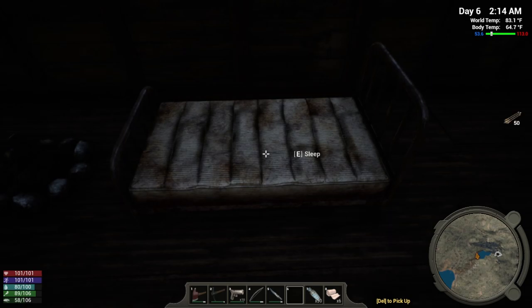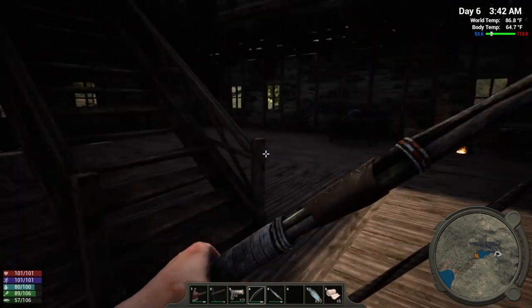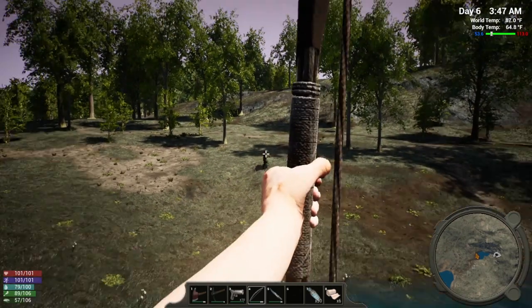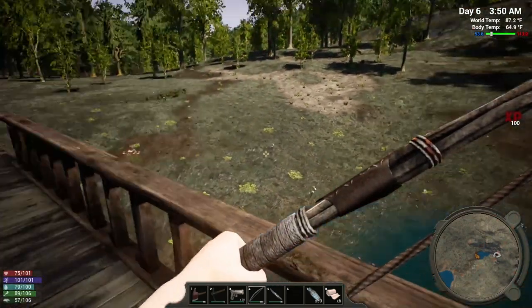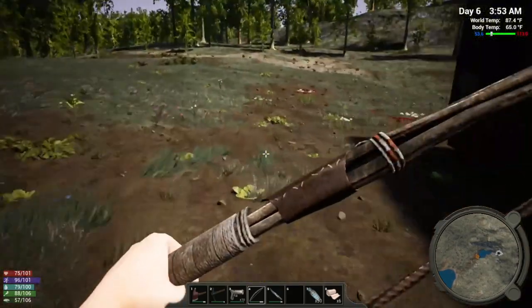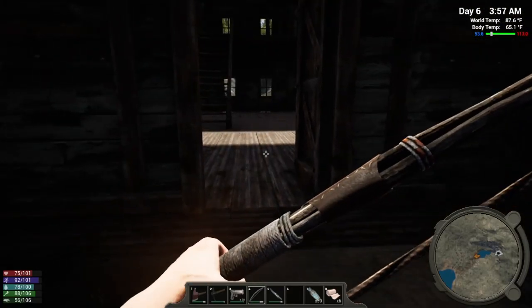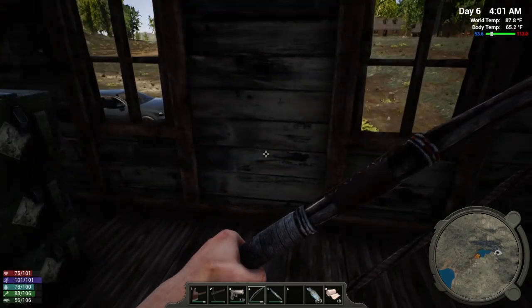Just so you know, they can shoot through the walls. Let's see how the balcony works. They can shoot that distance. Let's go pick up our loot. I had stepped away from the computer for a little while with my guy standing inside. Luckily I saved it just before I left, because when I came back I was down to eight health — I was standing right here and somebody was out here shooting through the wall at me.